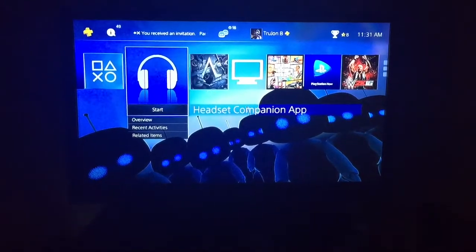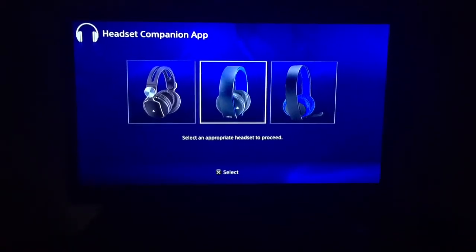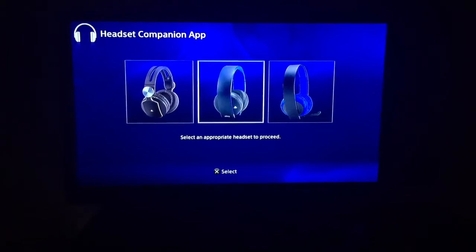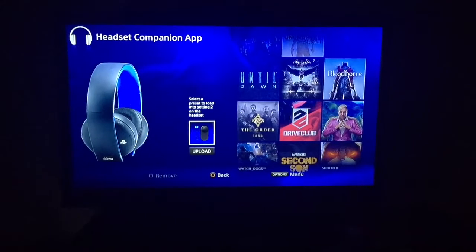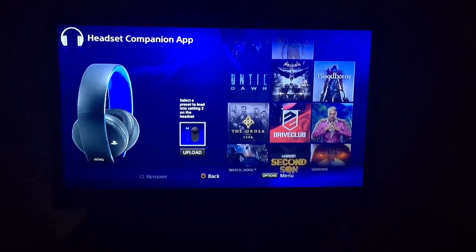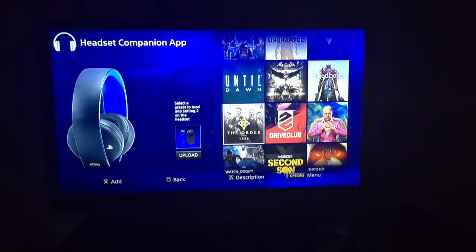When you log into the app, you have to click the headset that you own, so we're going to go with the Gold of course. As you can see, it says 'select a preset to load into setting two on the headset,' so let's go over here and see what all they have.